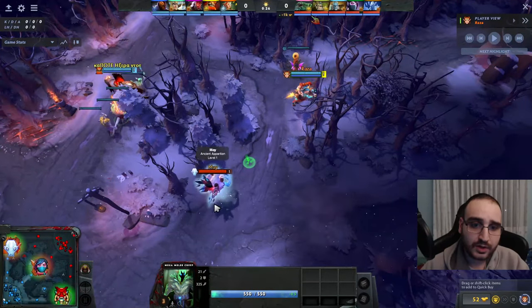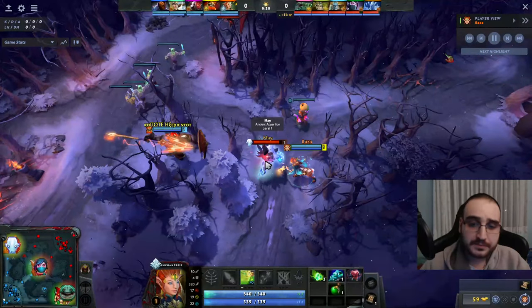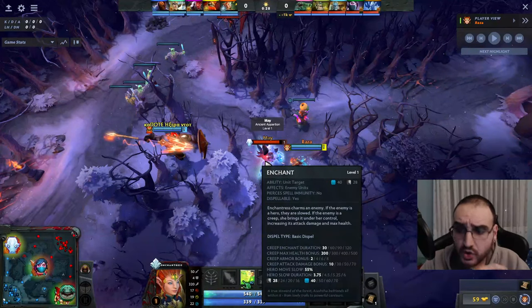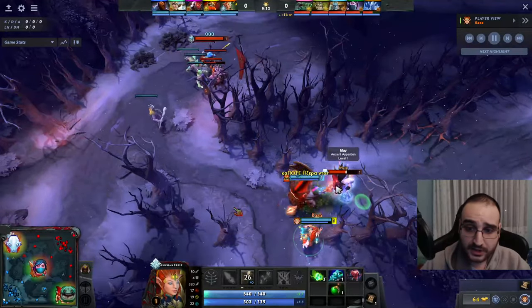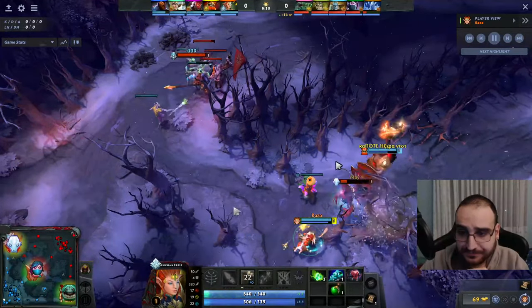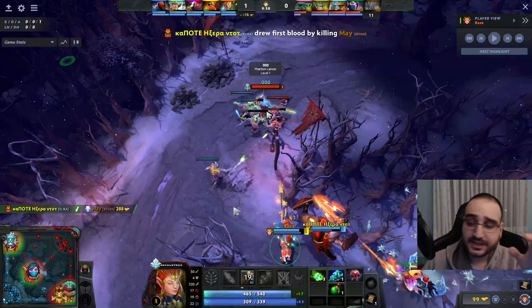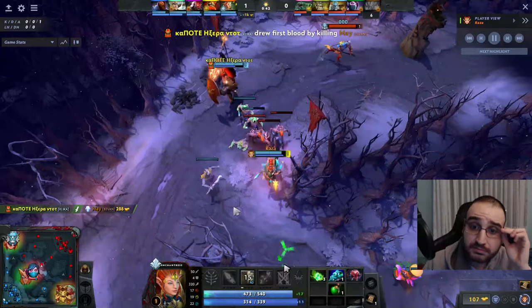This guy is alone! I go for level 1 slow — a sun creep with a 55% slow is a lot to actually kill anyone. He's out of position — hit him — and all of a sudden we manage to take first blood. And what do we do right now? PL is alone, so we just focus PL. Whenever we can pressure him, we do. We try to get level 2 — level 2 is a great power spike for Enchantress. You have one slow and one nuke, which means you can 1v1.